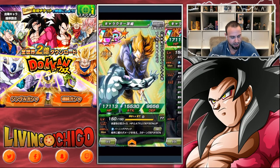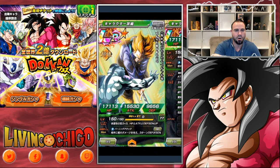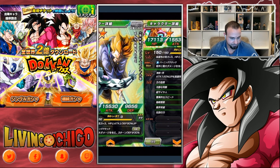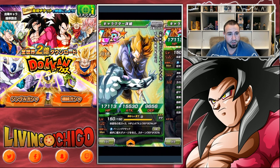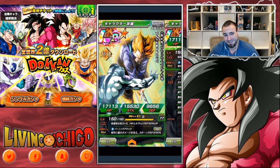Now let's look at the LR. The art is absolutely gorgeous, guys. Like, I don't know about you guys, but the art makes the card super cool, super awesome. See, he's cutting Frieza right there. Leader Skill: Physical Type Ki plus 3, HP, Attack and Defense plus 90%. So that is the Physical God Leader — we've had one in each type.